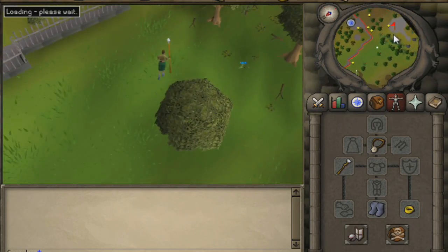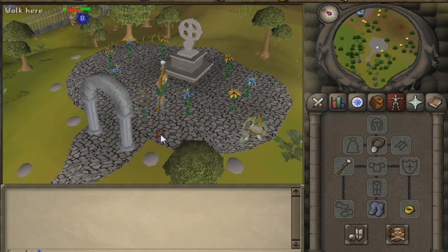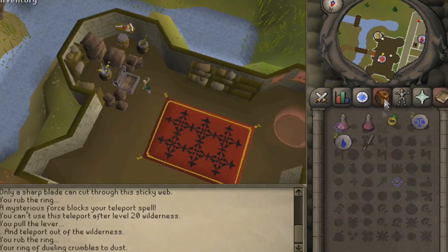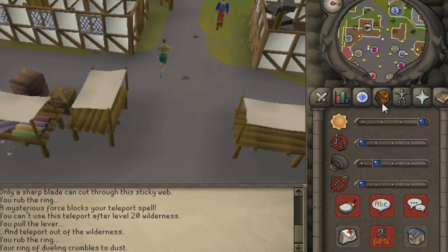I'm going to talk to the mysterious ghost here. Please note you do need a ghost speak amulet to talk to any of the ghosts, and the ring of visibility to see them. Once you've found out which path you have — like I said, this is Path One.